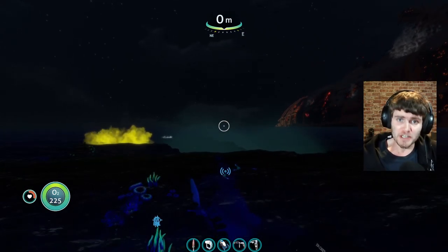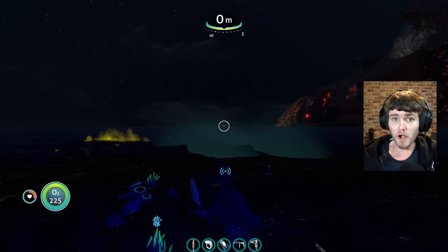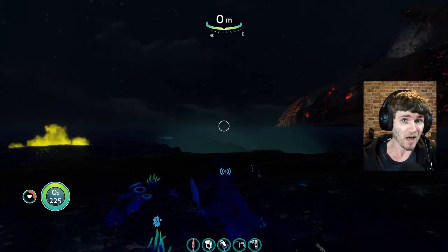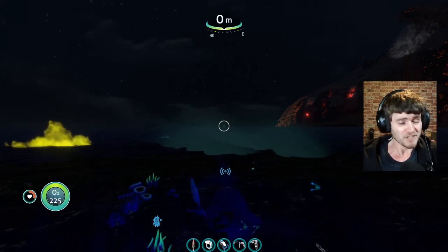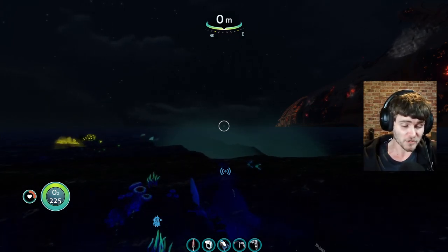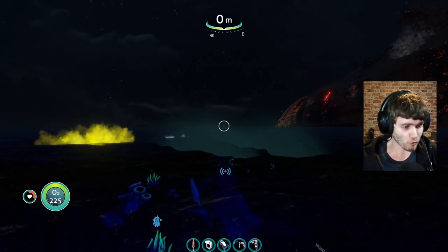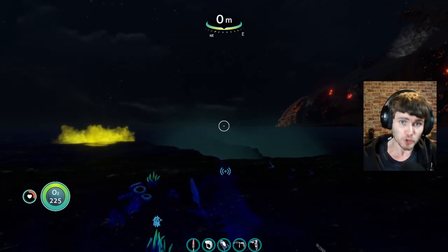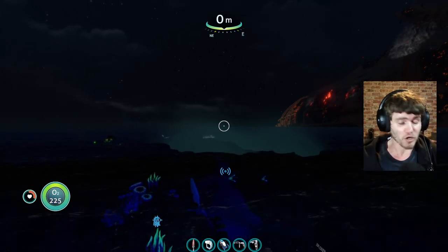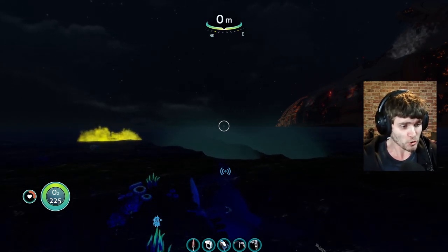A few things you're going to need before we set off: you'll need a Cyclops with a Mark 2 depth module, a Prawn Suit with a Mark 3 depth module, the drill arm, and the grappling arm just in case you get stuck. You'll also need a rebreather, the reinforced diving suit, and some inventory space. Make sure your Prawn Suit storage is clear, and that your Cyclops has significant battery charge.